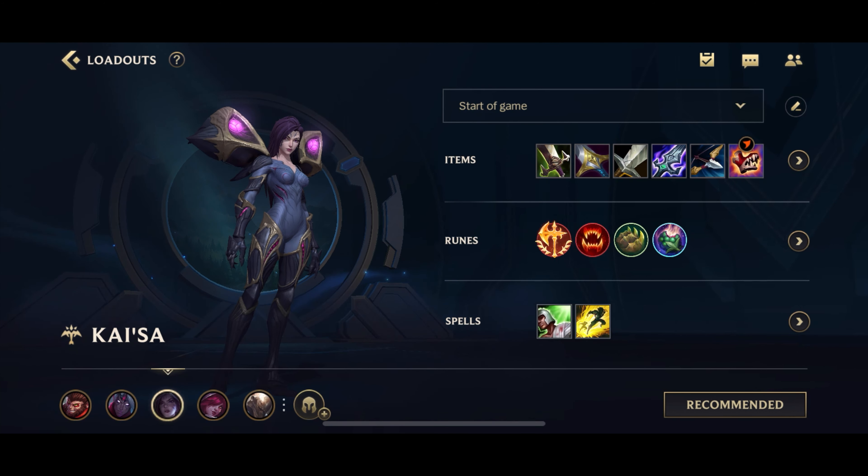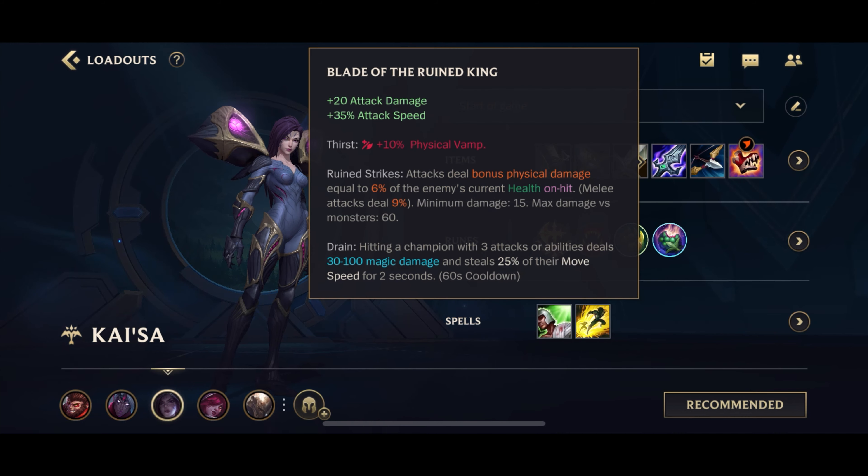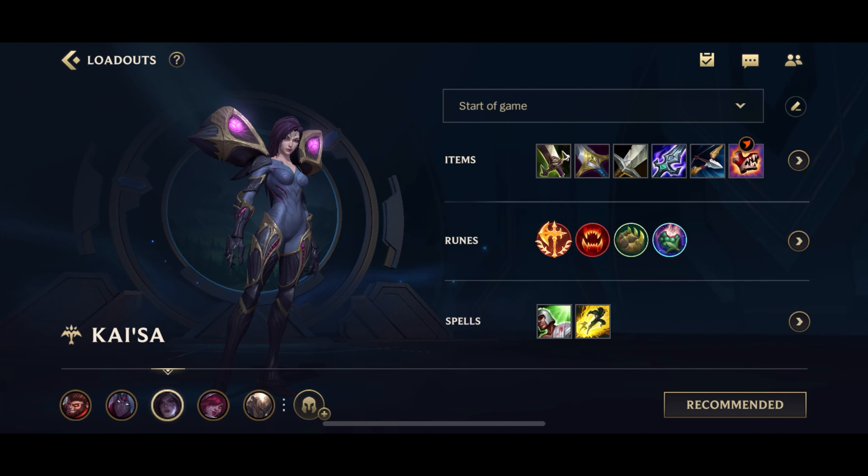Most of the time you probably will not get your Q Evolve before Dragon — either that or on Dragon spawn you'll get your Longsword, but you don't really want to back to buy a Longsword when your team is fighting for Dragon or Rift Herald. So after you get these first three items, you get your Q Evolve. You go for your Tier 1 or Tier 2 boots whenever you see fit. Sometimes I get my Q Evolve and then go for Tier 1 boots; sometimes I only get boots after I complete Blade of the Ruined King.